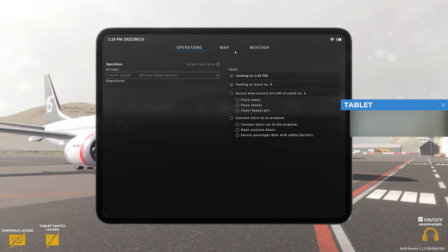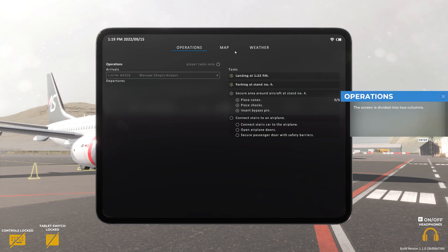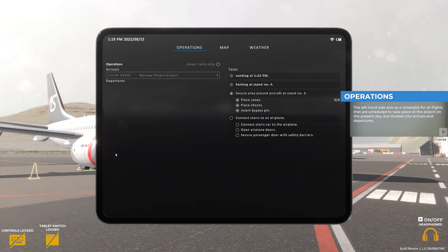We shall discuss each of these tabs in detail. The screen is divided into two columns. The left-hand side acts as a timetable for all flights that are scheduled to take place at the airport on the present day, but divided into arrivals and departures. At the top, there's a button that filters the flights and shows only the ones you're assigned to handle on the day.